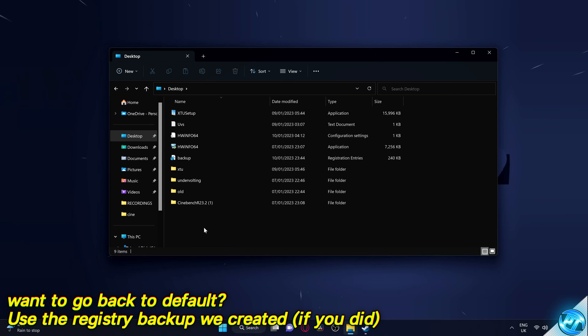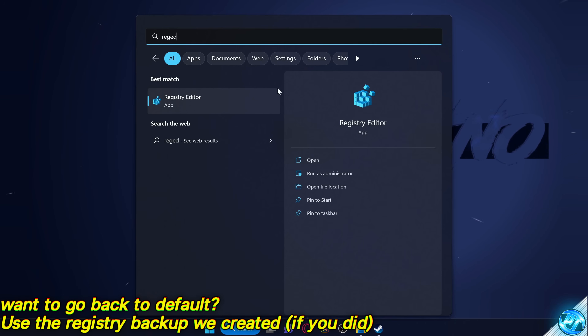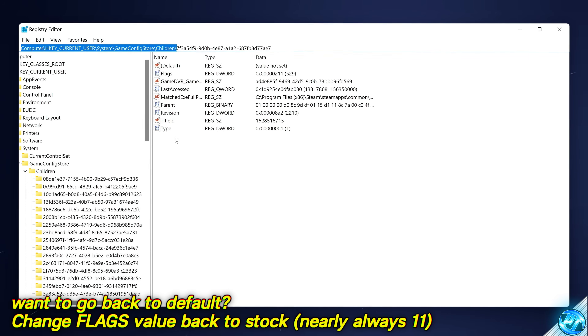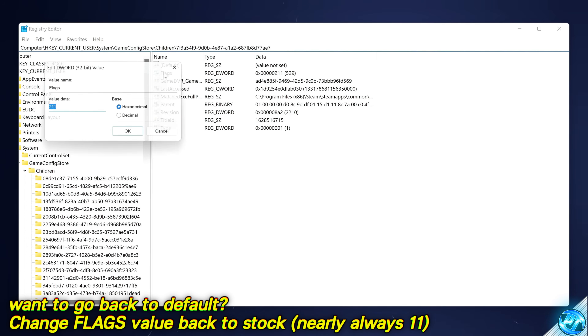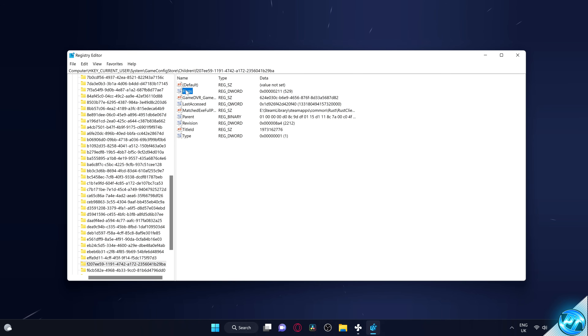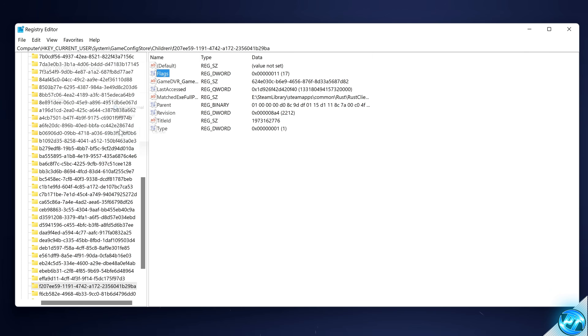All you then need to do is either use the Windows Registry backup we created earlier by double-clicking and accepting. Otherwise, navigate to regedit, go to the directory listed at the top, search for your game application — for me that's Apex Legends — go to the Flags value and double-click. Input the previous value data — for me it was 11. In nearly all cases the default is hexadecimal 11, so set it to 11 and select OK. That will apply it back to the default setting.